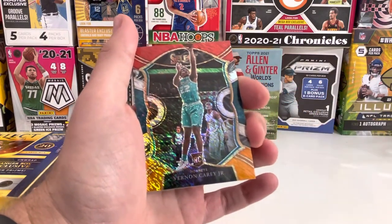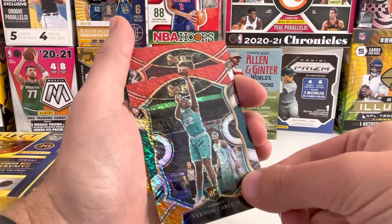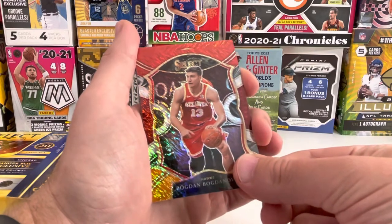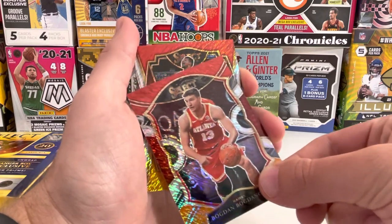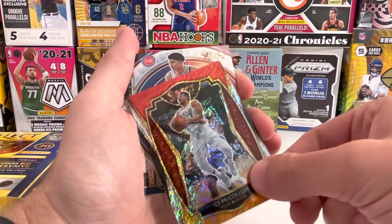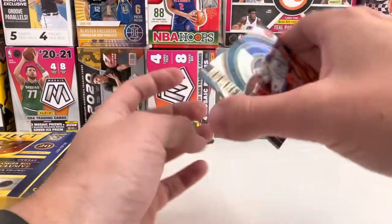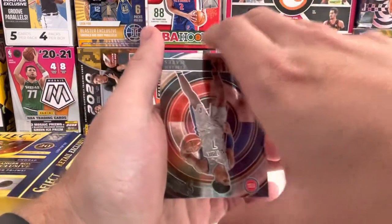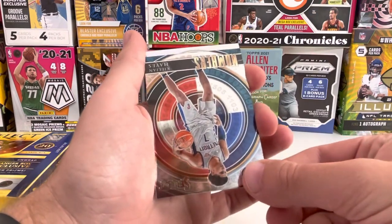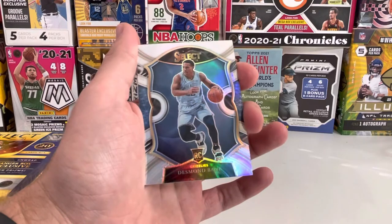Vernon Carey Jr. — same story. Come on. Bogdan Bogdanovich. CJ. This is the numbers. Killian Hayes. Did you guys see that? I think we just saved this pack right here folks — Silver Desmond Bane. Beauty. Beauty.